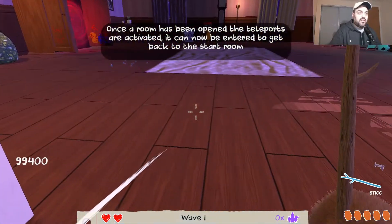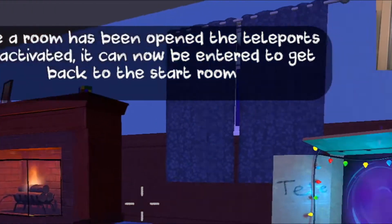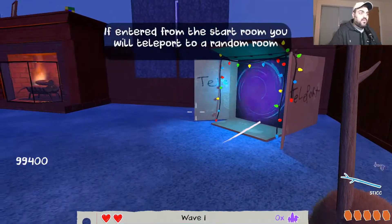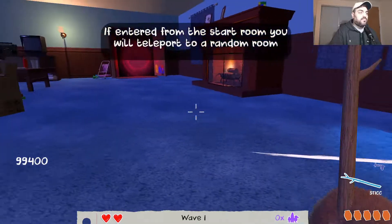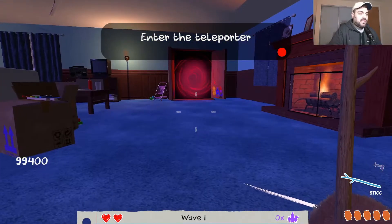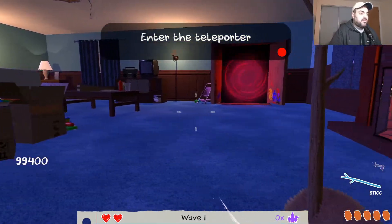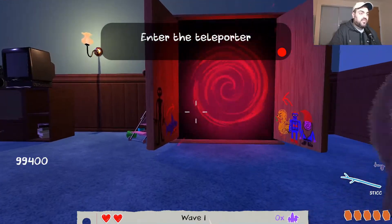This room looks cooler - we got fire and everything, we got a teleporter. If you enter from the start room you will teleport to a random room. Should I teleport or see what's going on in this room? Let's attack someone with a melee attack using this stick.